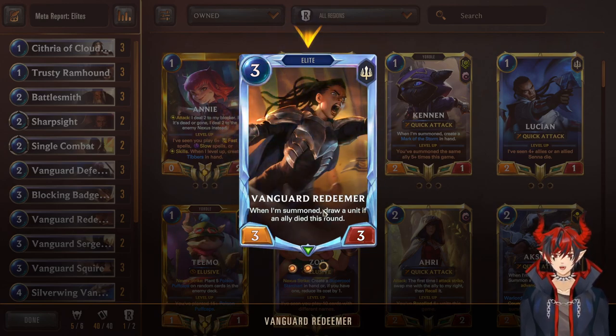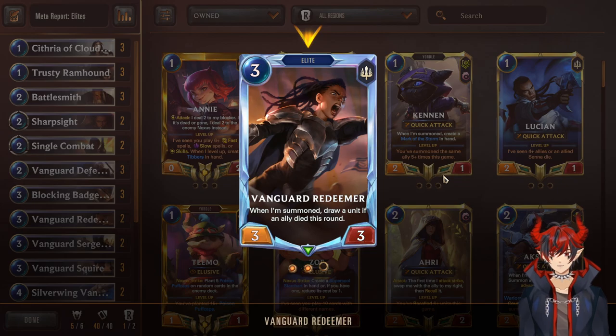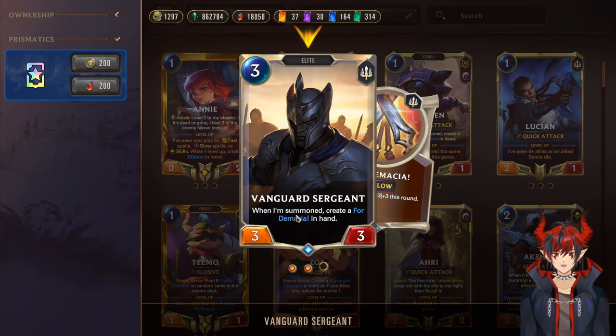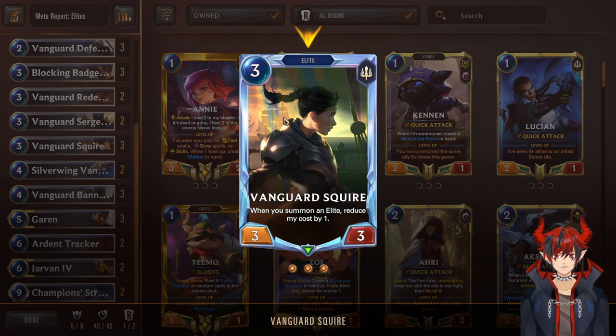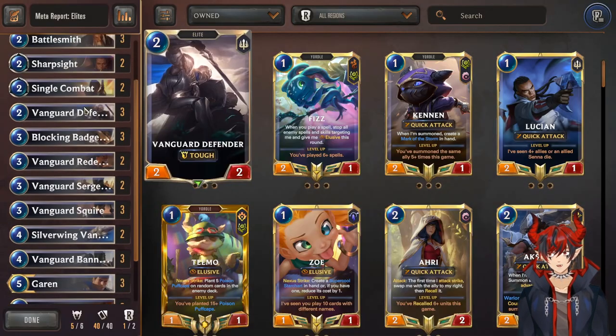Next we have another Elite 3/3/3 — when summoned, draw a unit if an ally died this round. Nice little refill card: if something dies you play this as an Elite buff and get a unit from deck. Next we have double Sergeant 3/3/3 — when summoned, create a four-cost Demacia spell. Use this as a finisher when you're wide. You can buff all units with it and swing. Vanguard Squire also gets cheaper as you play Elites while she's in hand — you can play her for free as a 3/3 with buffs from Battlesmith.